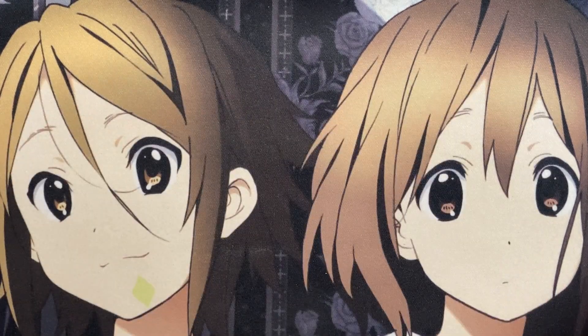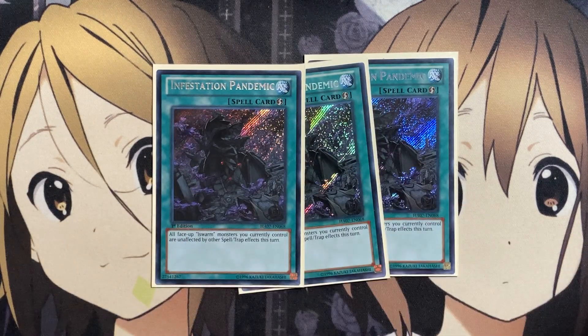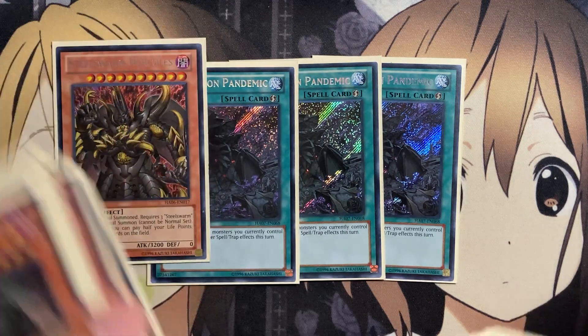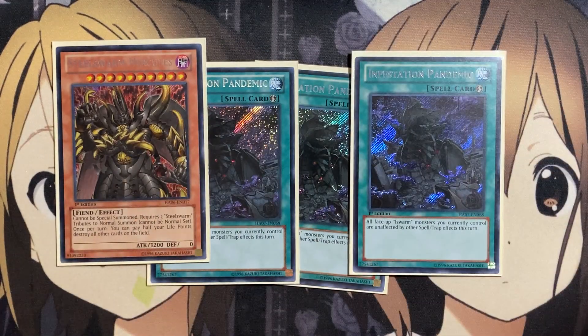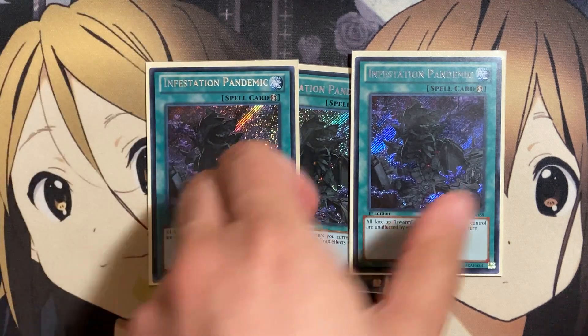Moving on to the spells, I run three copies of Infestation Pandemic. All face-up L Swarm monsters you currently control are unaffected by other spell and trap effects this turn. It's more protection — not just Evil Swarms, but Steel Swarms also count as L Swarm monsters. So when you get your bigger boss monsters on the field, if your opponent tries to destroy them or flip them face-down, you can chain Infestation Pandemic and protect your Steel Swarm monsters on the field.